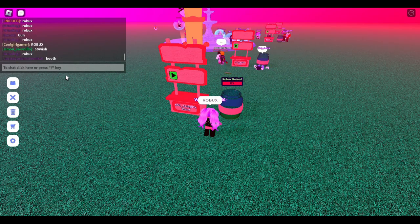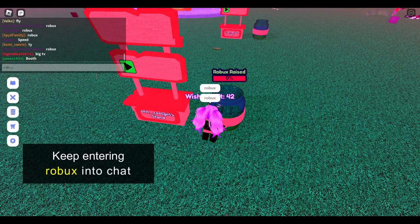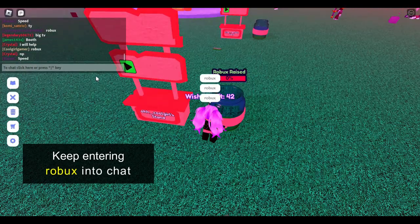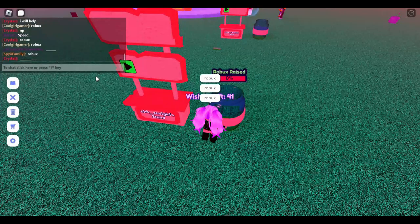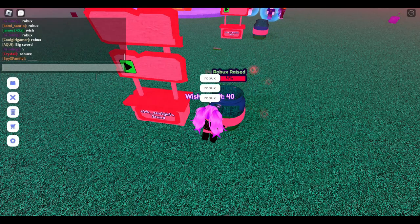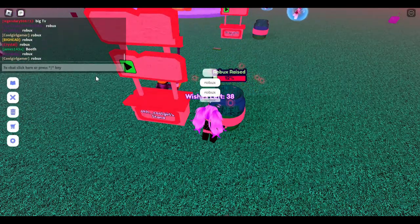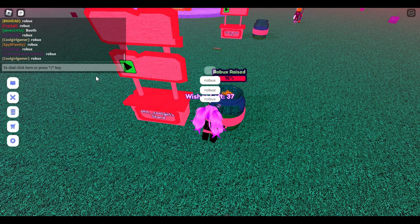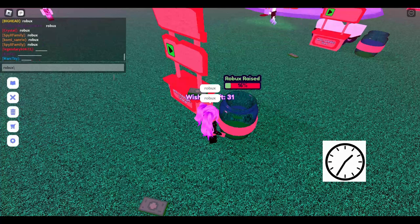Step 3: Stand near the jar and keep typing Robux in the chat. Just copy it once and then keep pasting it into the chat. You will start to see the Robux race progress bar starting to increase. Just keep spamming the chat with Robux till it reaches 100%.